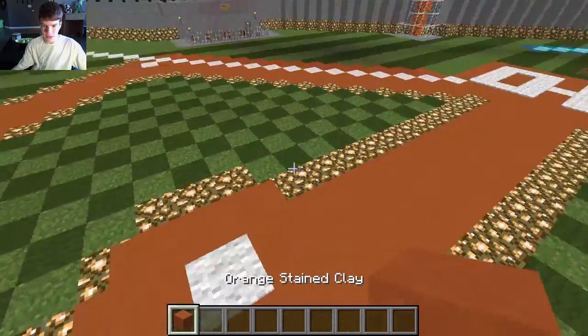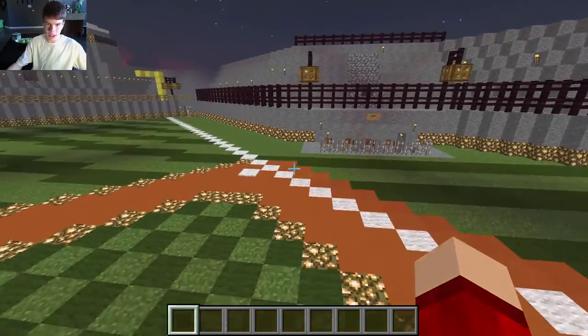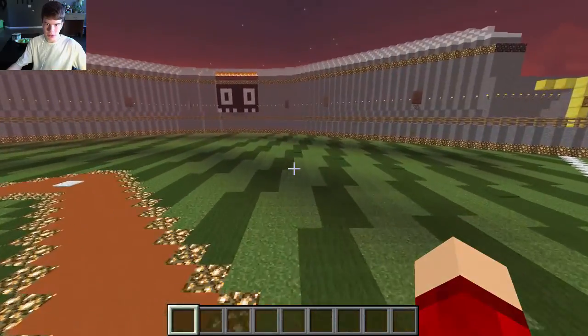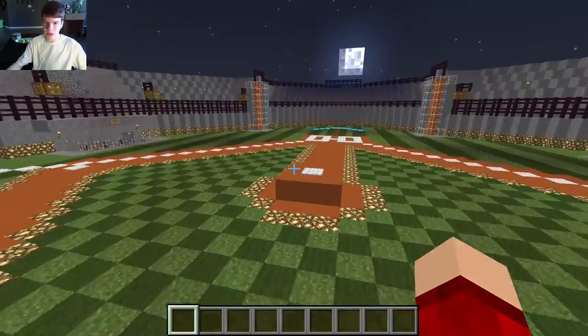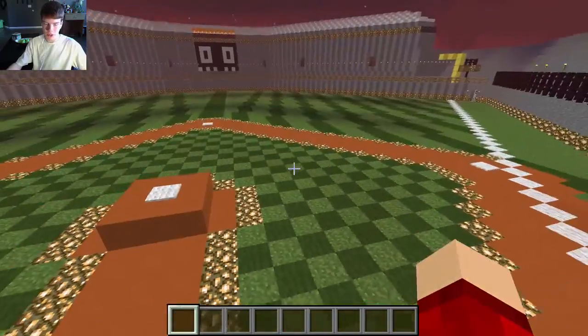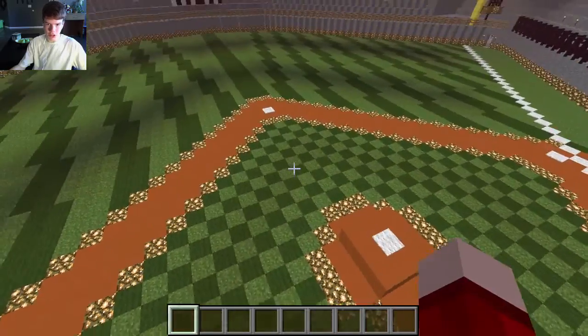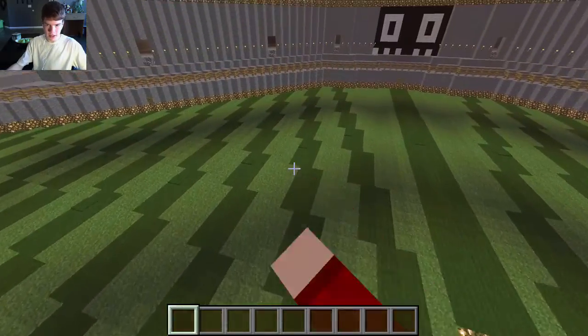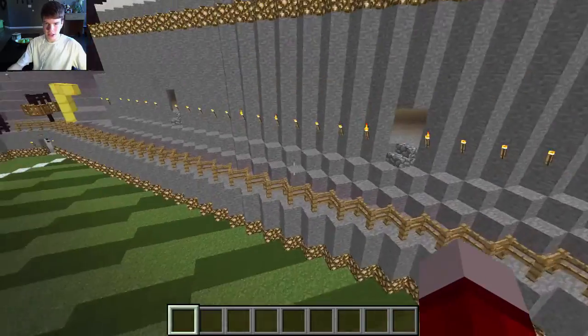Alright, so I got some orange stained clay. By the way, I am in 1.6.2 — even though the newest update is 1.7.4. And you got this cool checkered green grass; this took me like 10–20 minutes. You got the grass streaks too.